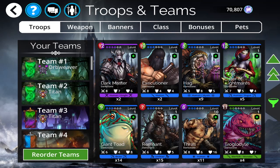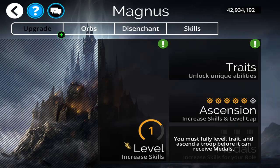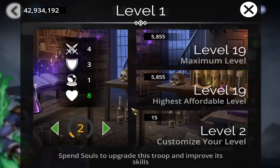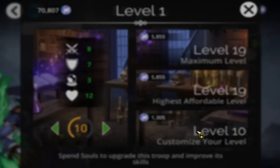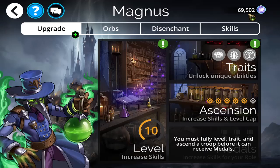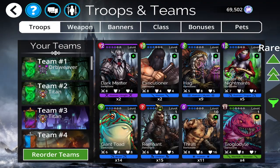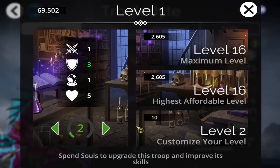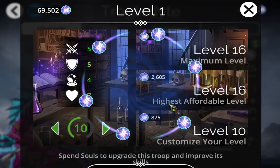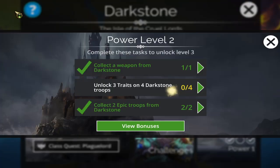Let's upgrade Magnus to level 10 — he's a legendary but I might use him. Click to level 10, costs 1,305 souls. I have 70,000 souls so I can do this. One more troop needed — let's do Troglodyte, a common, to keep soul costs down. Upgrade to level 10. I'm on a low-level account, only level 200-something, showing you it's possible and totally free to play. Done — two troops leveled, let's go back and get our first star.